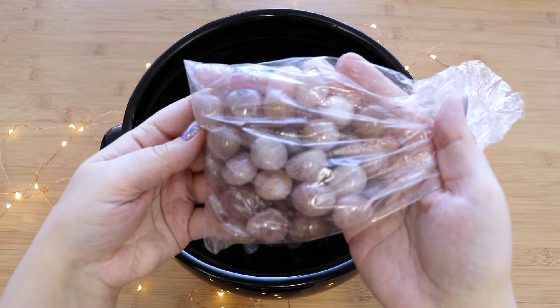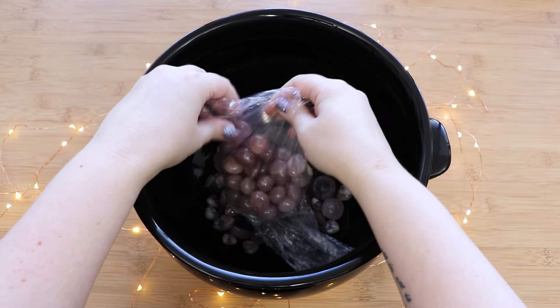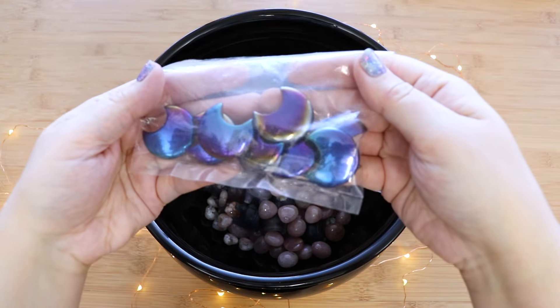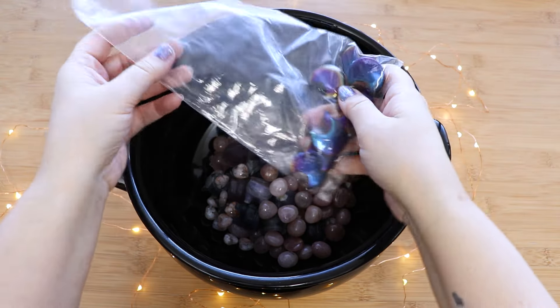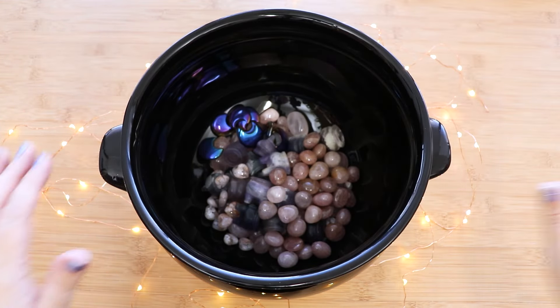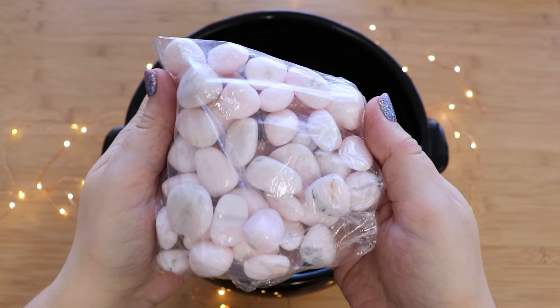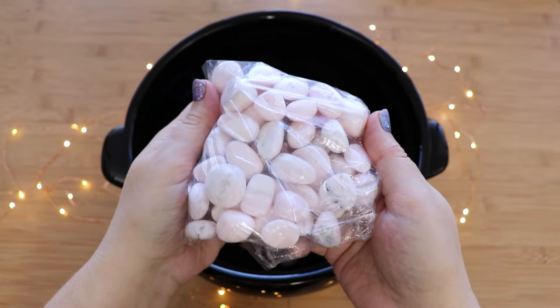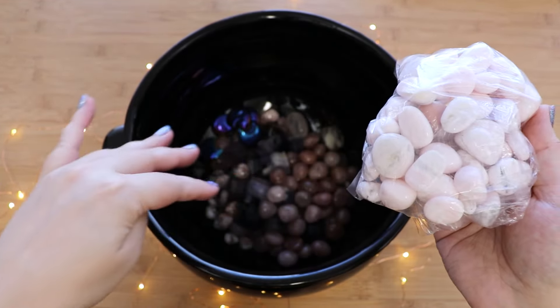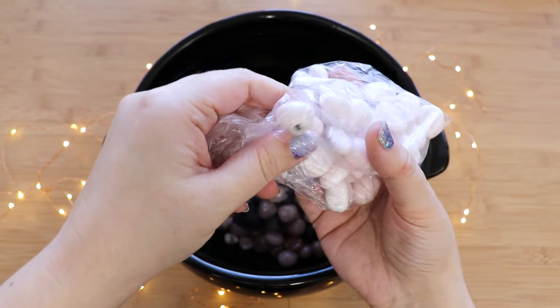Pink amethyst tumbles. Aura black obsidian moons - oh my gosh, this is looking so cool! Pink mangano calcite from Peru - this is UV reactive, so we're gonna get a flashlight at the end and you're gonna see glowing pink in these babies.